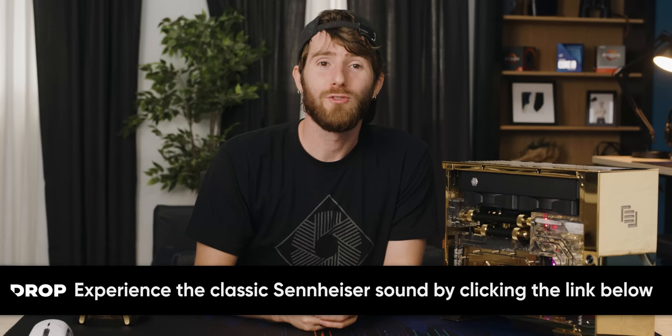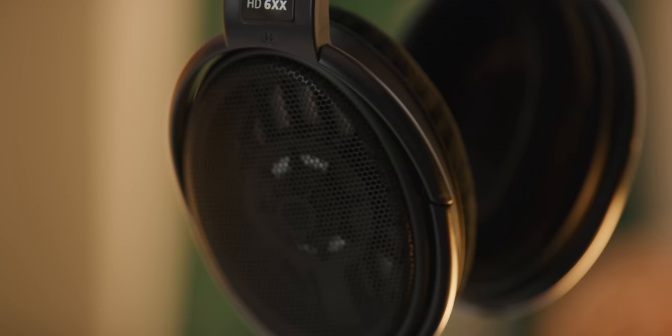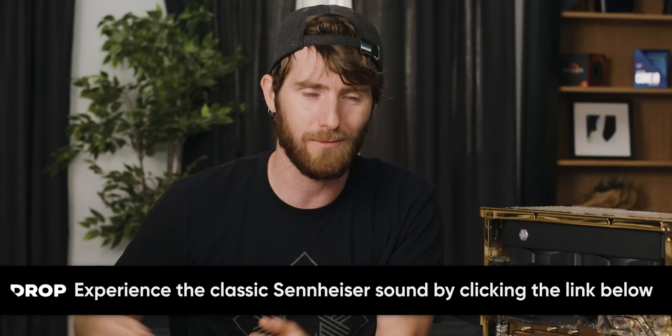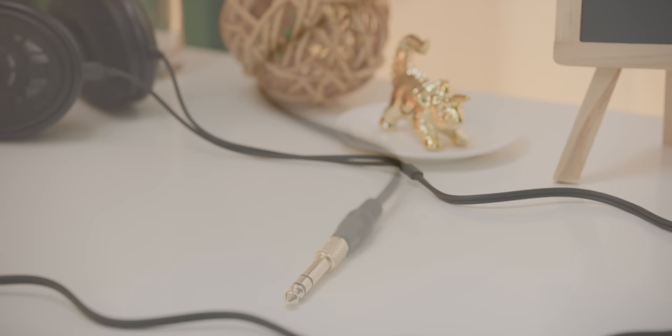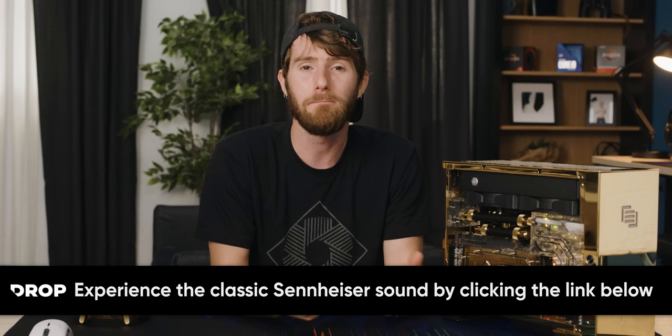Don't give yourself slider envy, but it's perfectly acceptable to envy this video sponsor, Drop. Drop Sennheiser HD 6XX headphones are one of their all-time best sellers with over 90,000 units sold. They have not changed the driver and sound structure compared to the regular HD 650s, so you can expect a nice balanced mid-range and natural-sounding bass. They've got an open-back design which allows auditorium-like acoustics for accurate sound reproduction, a detachable six-foot cable instead of the ten-foot cable on more conventional models, and a 1/8-inch plug with a 1/4-inch adapter included for your AV gear. Buy them today at the link below.